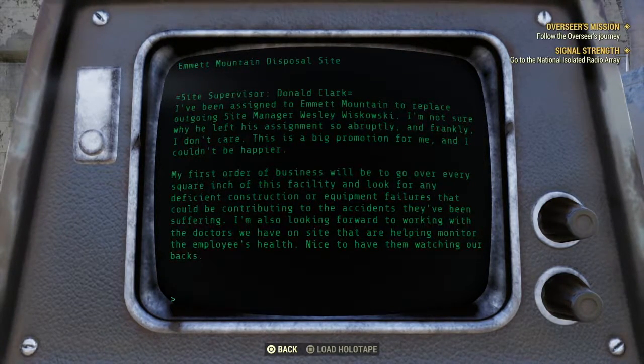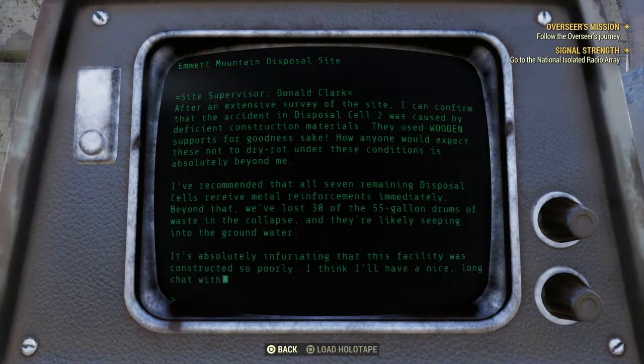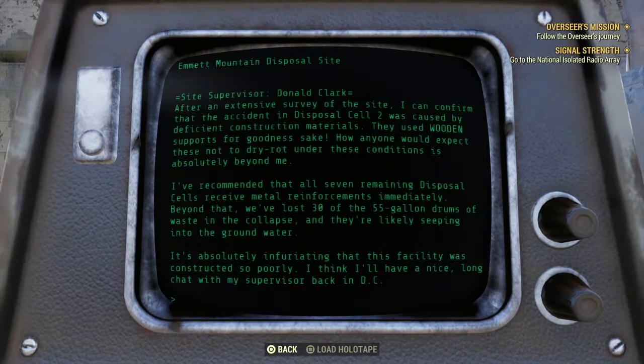New log: I've been assigned to Emmet Mountain to replace outgoing site manager Wesley Wyskowski. Not sure why he left so abruptly. This is a big promotion — first order of business is to look for any deficient construction or equipment failures. After an extensive survey, the accident in Disposal Cell 2 was caused by deficient construction materials — they used wooden supports with dry rot. All seven remaining disposal cells need metal reinforcements. They've lost 30 of the 55-gallon drums of waste in the collapse and they're seeping into the groundwater.